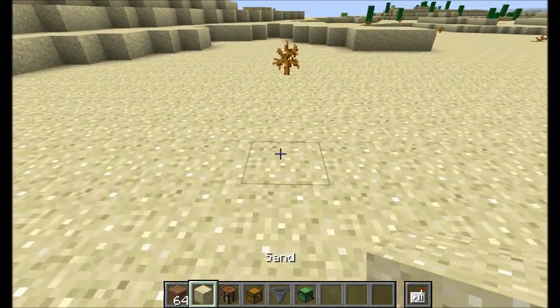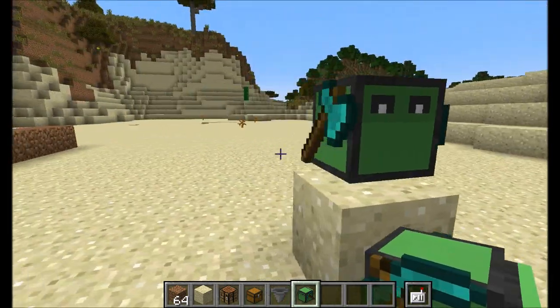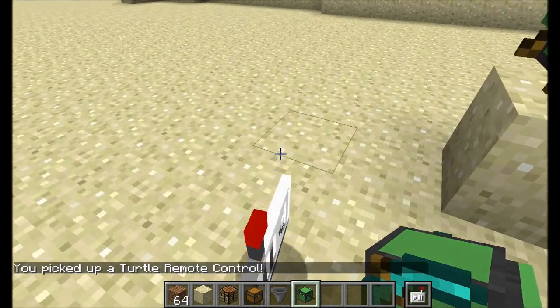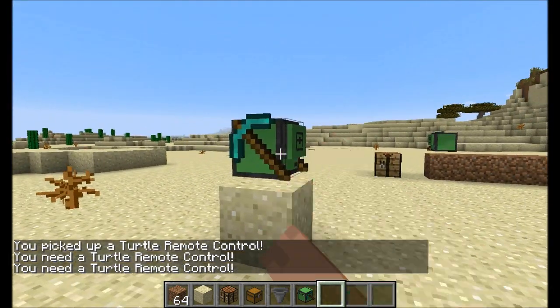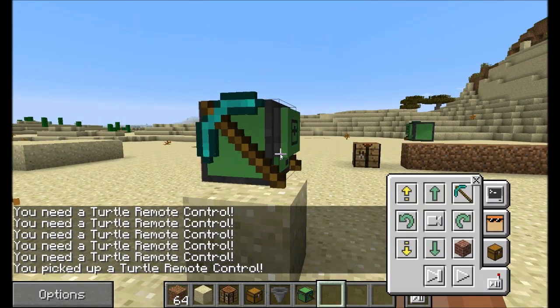I've gone ahead and crafted a turtle that has both a pickaxe and an axe on it. The next thing you're going to want is a turtle remote control. They're pretty easy to make and when you pick one up you'll see a slot added to the bottom right corner of your inventory. This allows you to interact with beginner turtles — without it, it'll tell you that you need a turtle remote. Once you have one in hand you can right-click on any turtle in the world and have direct access to modify and work with it.